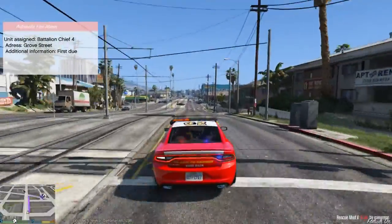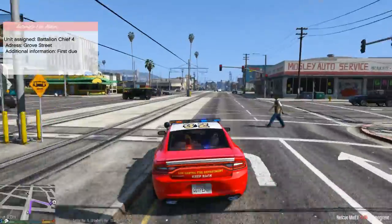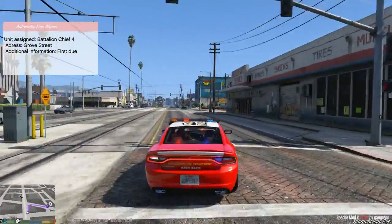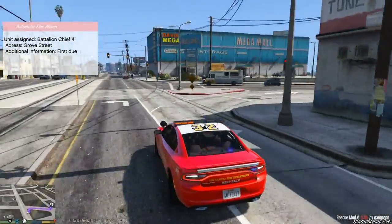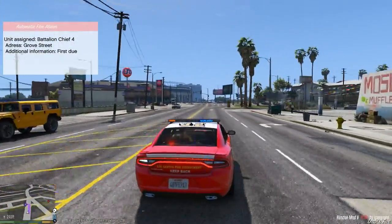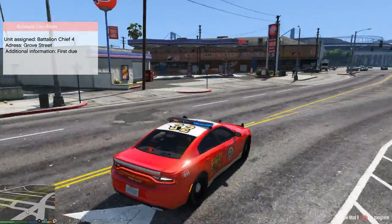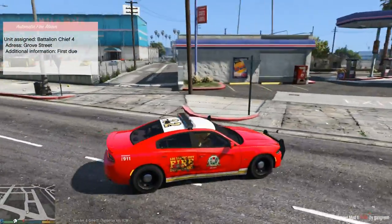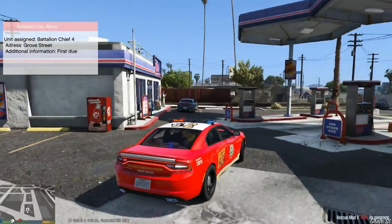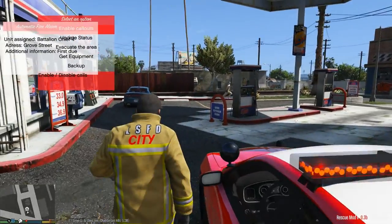So here we are, we're in Chamberlain Hills. Should be taking a right on Grove Street right now. This is Davis Avenue — here's a grocery — so it's gonna be another commercial fire. It is a gas station. We will definitely go ahead and call in backup to help us.